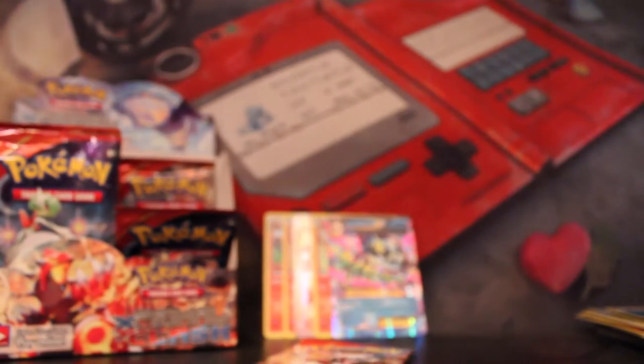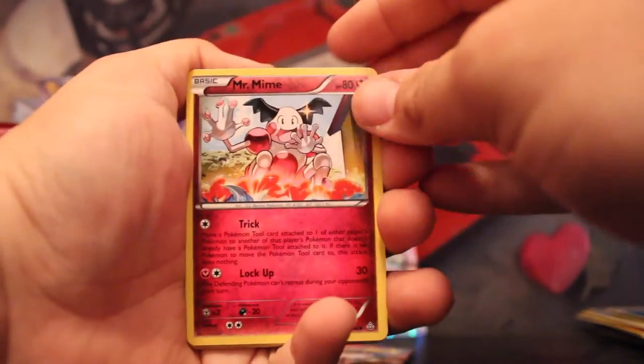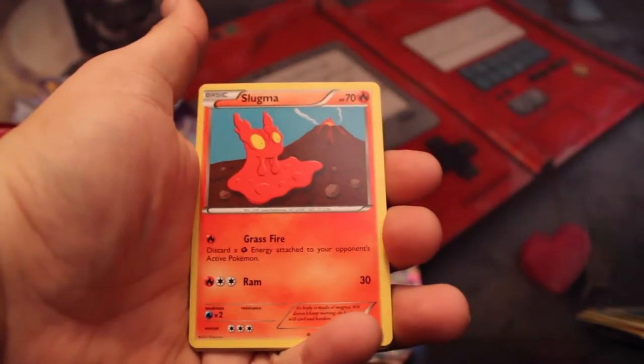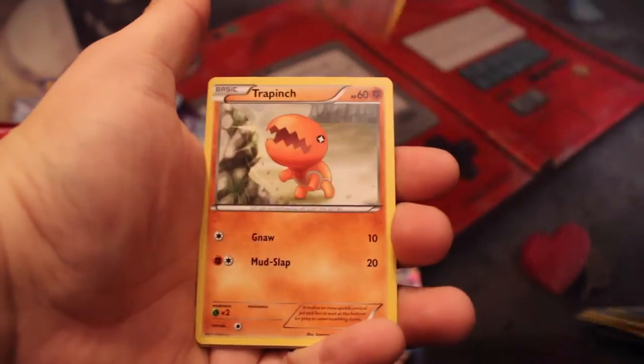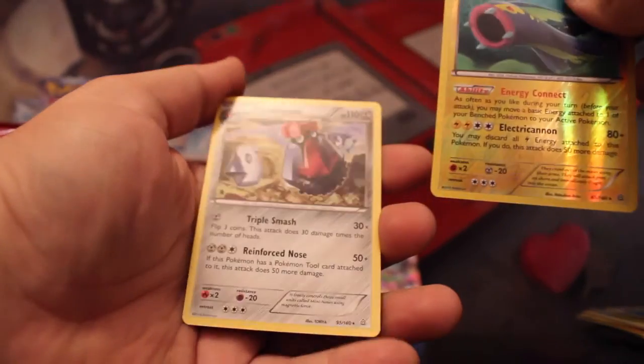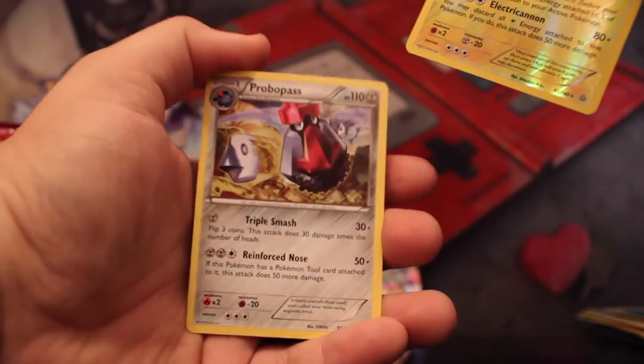Next pack, we got a Primal Kyogre. Mr. Mime, Electric, Dive Ball, Hippopotas, Slugma, Nidoran, Trapinch, Spheal. Reverse Holo Electivire, and a Probopass. That's kind of cool — I haven't seen that artwork yet. That's very awesome. You gotta love the mustache.